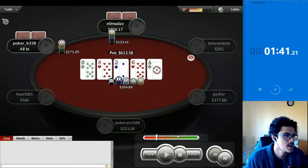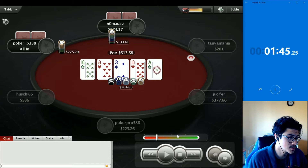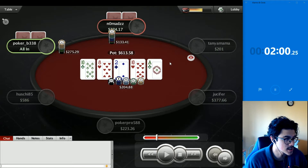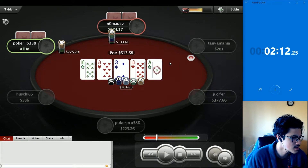Nomads bets just over half pot on the ace river. Poker jams. Poker just has more 10x than nomads, and also probably has eights more often due to poker's range being stronger. I'll tag poker as the winner. Poker probably has ace-10 suited, eights full, or king-10. Maybe deuces at some frequency. I'm not sure how nomads can bet here with ace-king, ace-queen, or a bluff. Nomads could have backed into aces full, but I'm going to say nomads has a weak 10x.